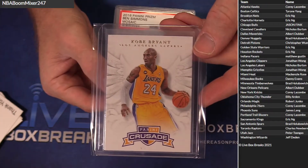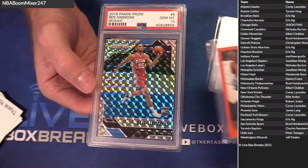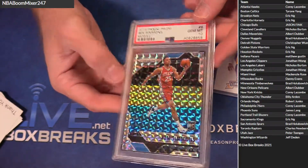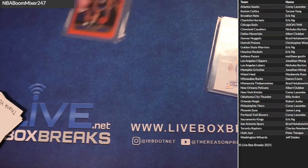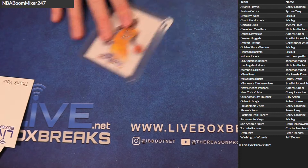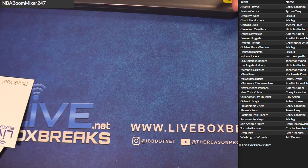Kobe — little 12-13 Crusade. J. Will second year Topps, and a PSA 10 Mosaic Ben Simmons — that's for Corey. Nice Simmons. Jason Williams for Eric. Here's the first one, guys — lots of goodies in there. Thanks for joining.